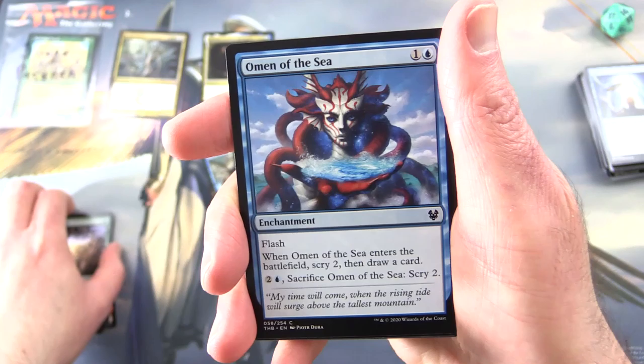Towering Wave Mystic is a 2/1 for two. Whenever it deals damage, target player puts that many cards from the top of their library into their graveyard. Thassa's favour followed him to the underworld; even the waves of Nerono obeyed his will. Fantastic. Also Daybreak Chimera, Elysian Karyatid, and Omen of the Sea.